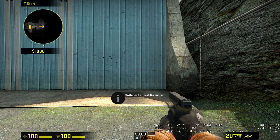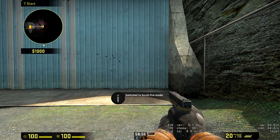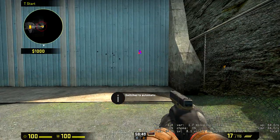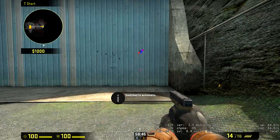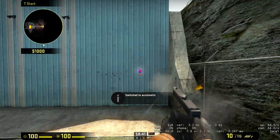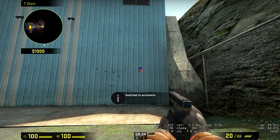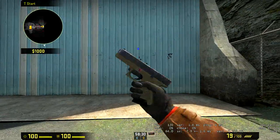So what you can do is start with Burst Fire Mode, and then jump and switch to Automatic Mode while you're falling. So it'll look like this. You can see that the shots are much more tightly knit together, as opposed to just jumping around.